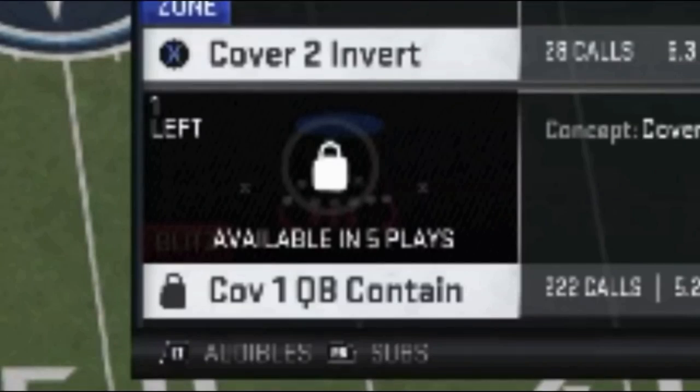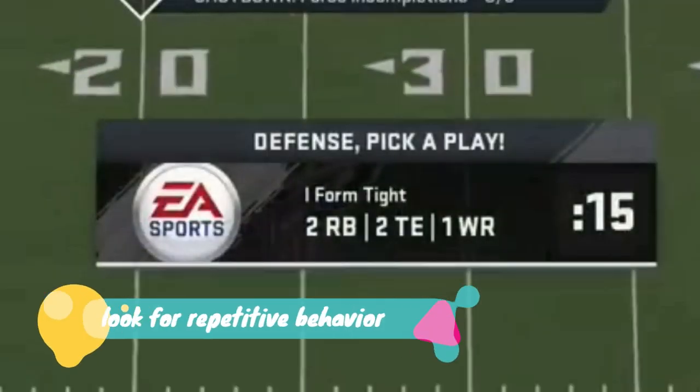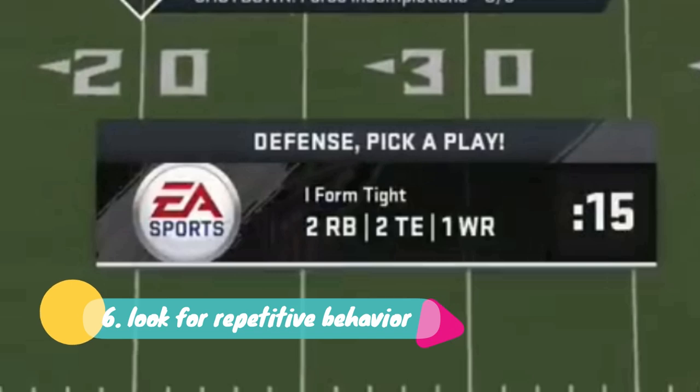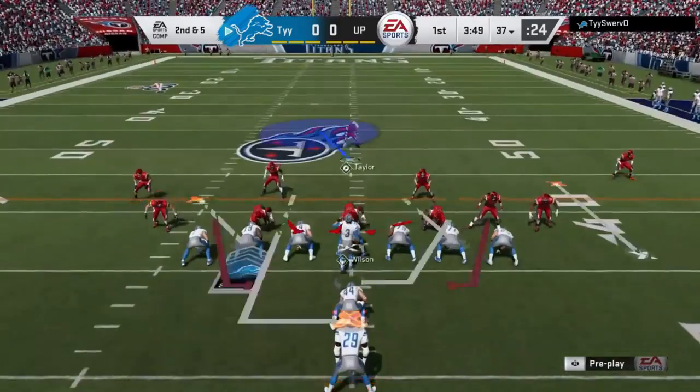Very next play, I can't choose the same defense twice — that's how this game mode was working at the time. But he chooses the same offensive formation, which brings me to point number six: look for repetitive behavior. If somebody's running the same formation, the same plays, or anything the same, it's a good indicator of what they're going to do in the future.